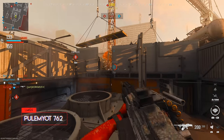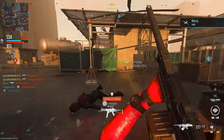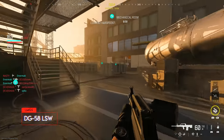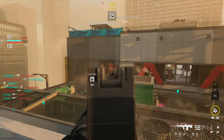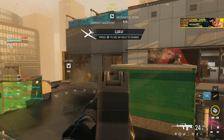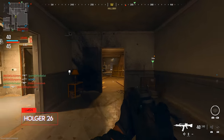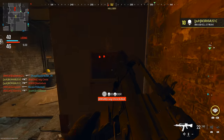LMGs aren't typically my favorite class of weapons, but I'll make an exception for the Pulemyot because that thing is just so fun. Now we have basically the LMG version of the Type 95 — it's the DG-58 LSW. I got this in hardcore, just trying to push the spawns, waited for the fourth kill and got the quad feed. I actually realized I was the fifth person — it was like a split five-man feed. Now we're moving on to the Holger 26.